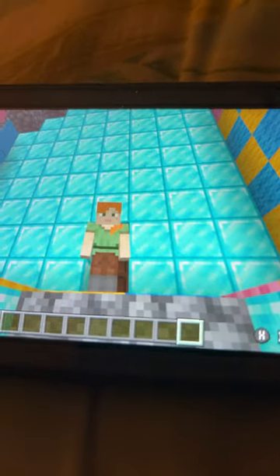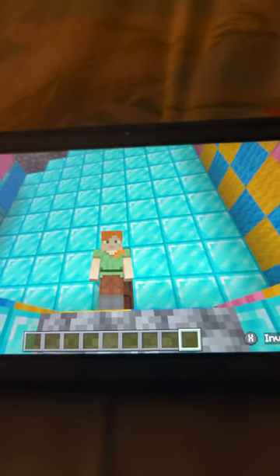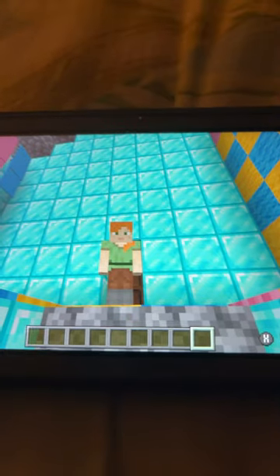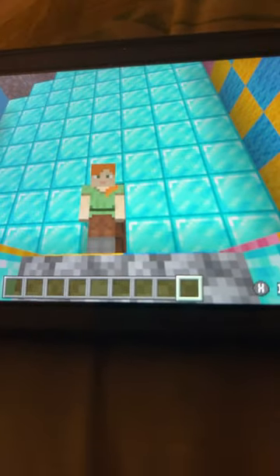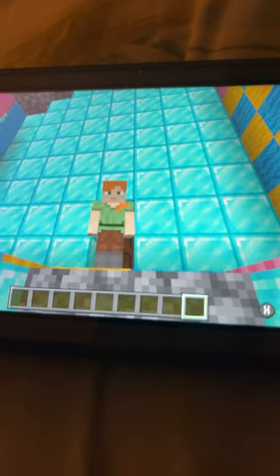The greatest Minecraft update just came out and they removed dirt. Kinda. You know when you choose a world, or go to a multiplayer server, or go in settings, or beat the game, you get this dirt wall background? Well, now it's gone and much better.